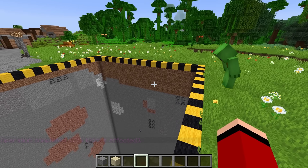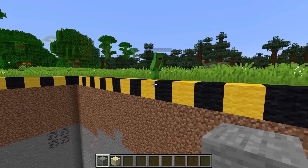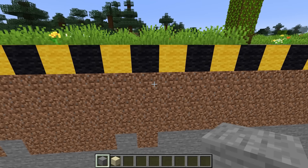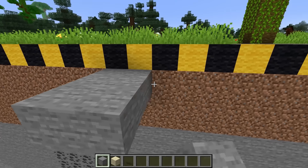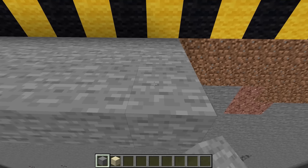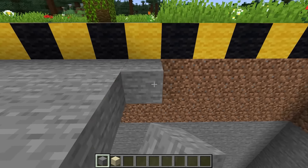The living room is done — it looks great and is pretty roomy. JJ wants three more levels. They connect the levels with stairs made of jungle wood and plan the next floor up.